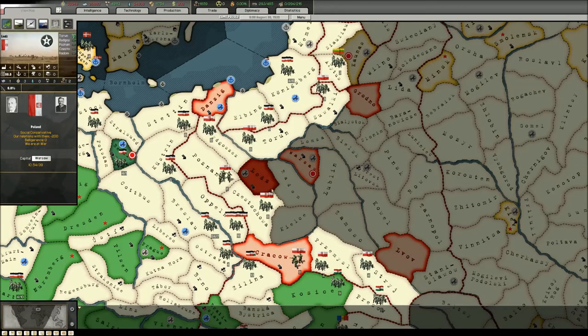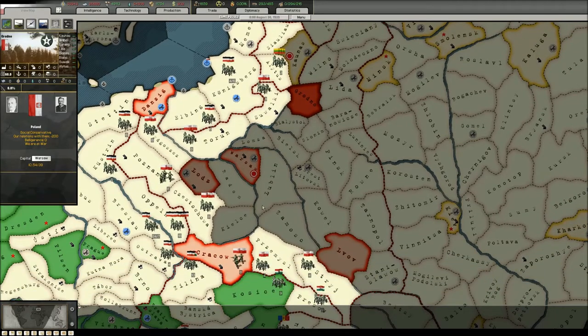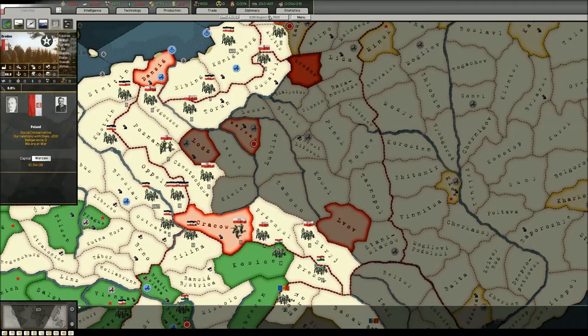You can see Danzig, Lodz, Krakow, Warsaw, Lwów, and Grodno. These are the victory points, and all of them have to be captured by me, by one of my allies, or by any other nation. Capturing the capital can annex the nation.